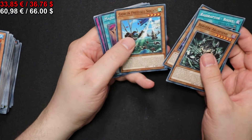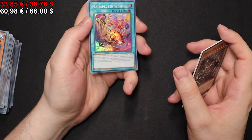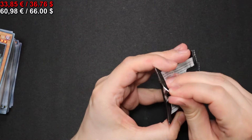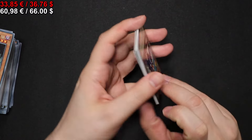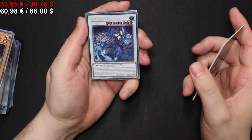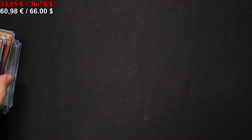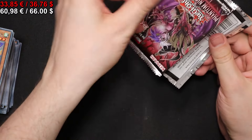Third to last pack — we get another Match Spector Wind. The foiling effect is quite nice on here. Second to last pack, where we get an Enigmaster Packbit for our second Secret Rare. And now it's off to the last pack.